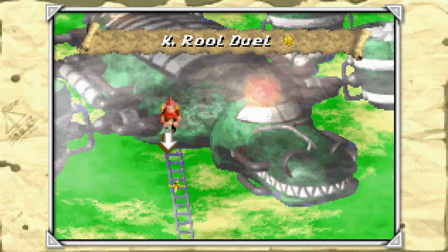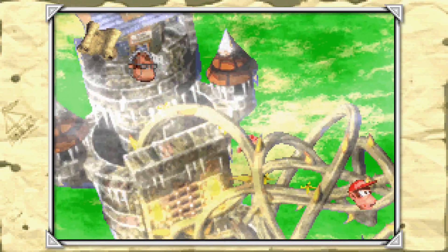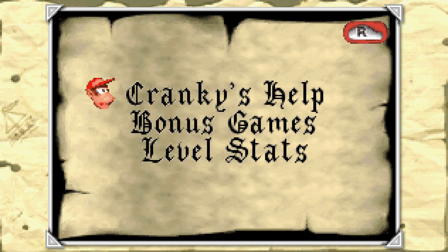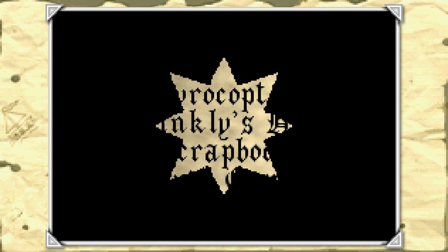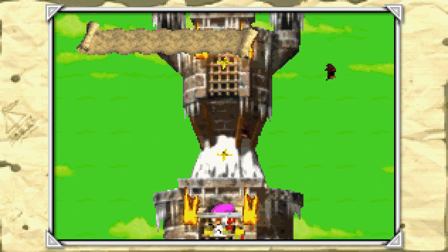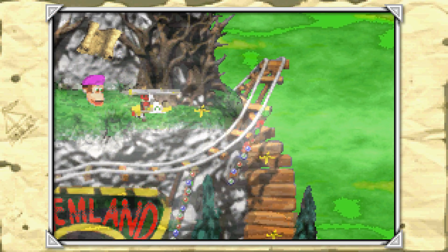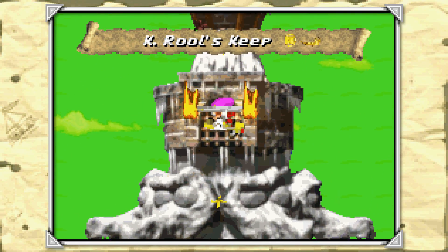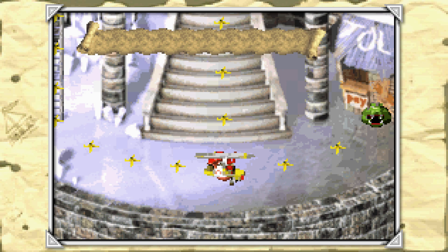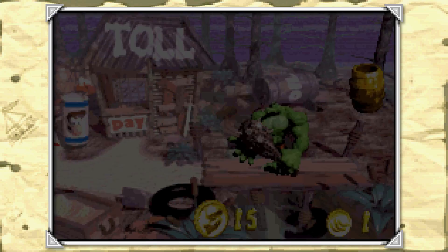Greetings and welcome back to episode 14 of Let's Play Donkey Kong Country 2: Diddy's Conquest for the Game Boy Advance. In this episode we're going to be doing some quick cleanup because we've already defeated Captain K. Rool and rescued Donkey Kong, but there are still a few more things we need to grab and see. The first thing we're going to do is play the final stage in the game in the Lost World, and this stage is often considered to be pretty challenging, but it's not too bad in my opinion.